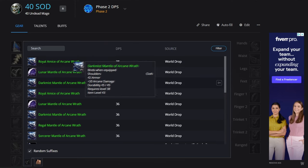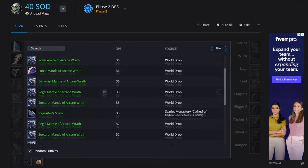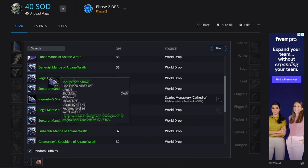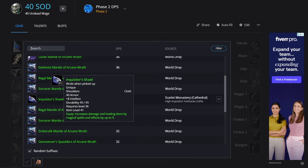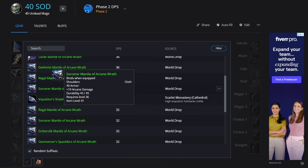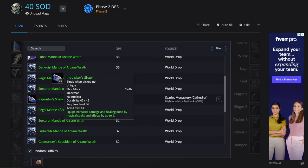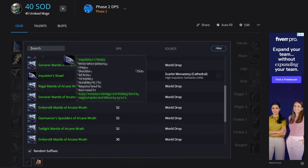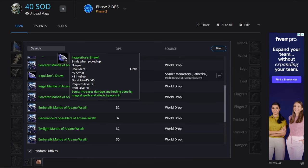For the shoulders, we've got some nice options optimized to level 40 with 20 arcane damage, but we'll be going with the Inquisitor's Shawl which drops in Scarlet Monastery — 8 intellect and 9 spell damage. At the start we probably want to prioritize intellect until we get more gear together, so we go with the 8 intellect option.